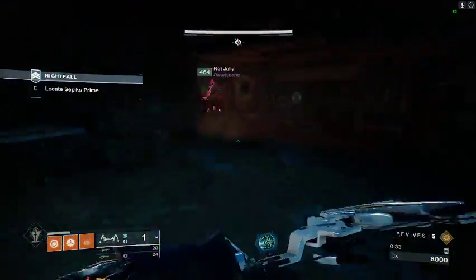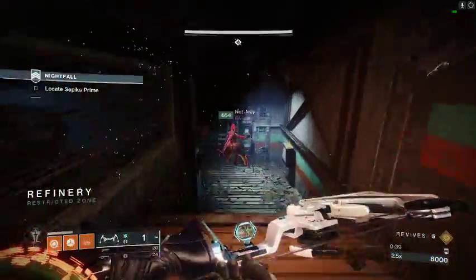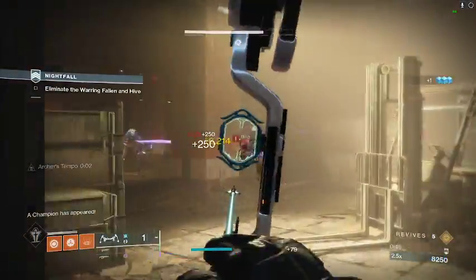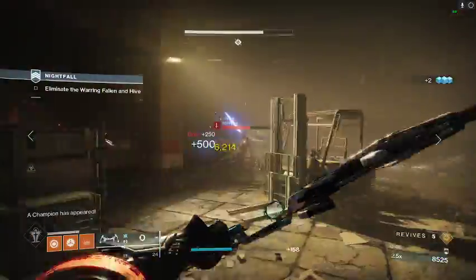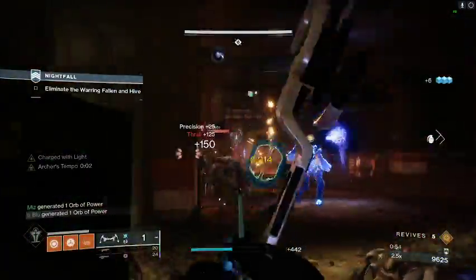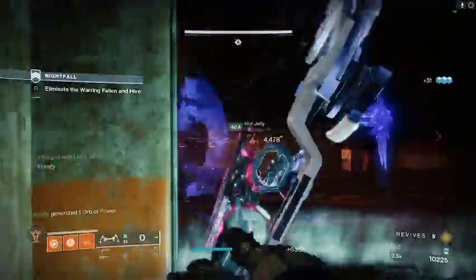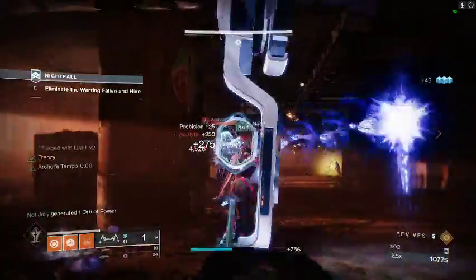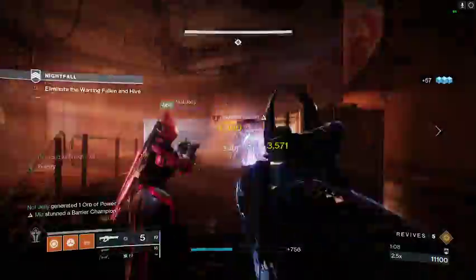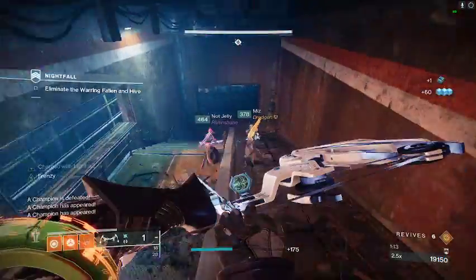Keep moving through. We're waiting for Frenzy to proc because that makes the bow crispy. Shoot some Witherhoard to help with the thralls running at us. You can see the stasis going to work — I pop the shield with Arbalest and then we mow him down with linear fusions, which also stacks particle deconstruction on him.